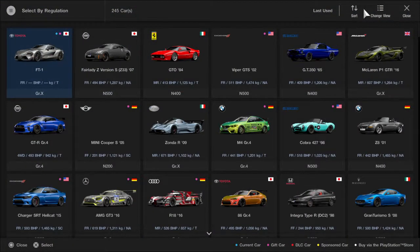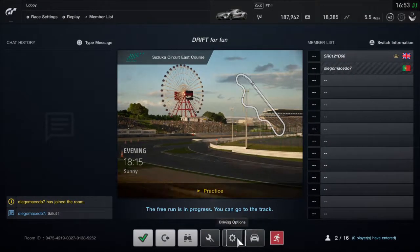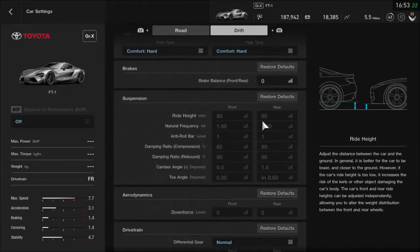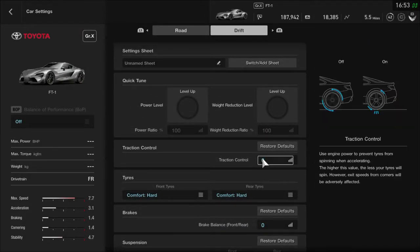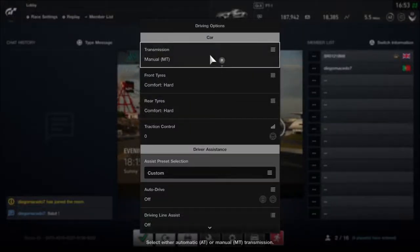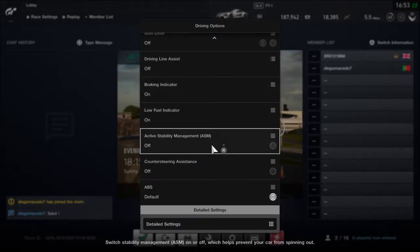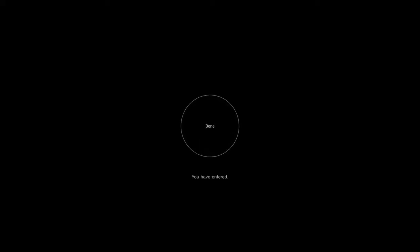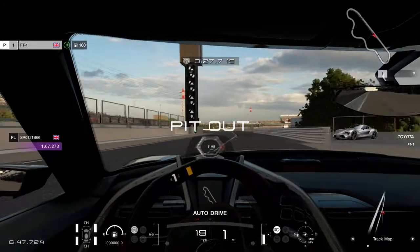Check it — acquired the top car, jumped in it, went to Settings, went over to Drift. Notice you cannot do absolutely nothing with it as you can see. But if you stick comfort tires on it, take the traction off, make sure you're in manual, and make sure your stability management's off — it can do this straight out of the box with absolutely nothing done to it.